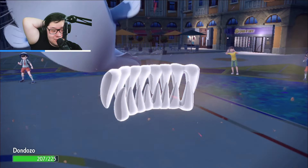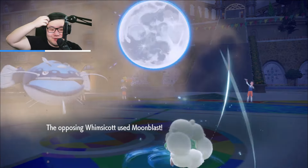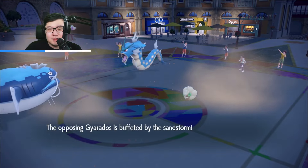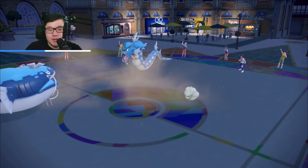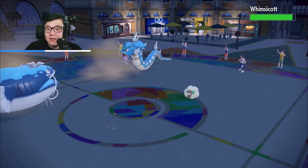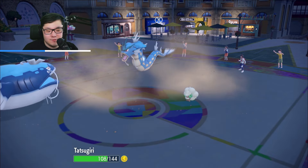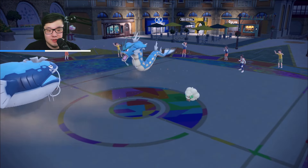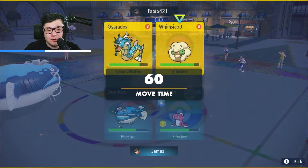Oh, they have Crunch — that did nothing. I really don't like the Defense Drop though. They caught my Tyranitar instead. They are playing well — they did catch the Dundozo on the swap, which is annoying. But I do have Rock Slide, so I can actually hit the Gyarados for a good amount of damage. Rock Slide will also hit the Whimsicott for a good amount of damage. It looks like I'm also faster than their Whimsicott, if I'm not mistaken by the sand damage order. So we're going to go for Rock Slide.